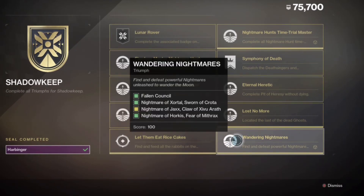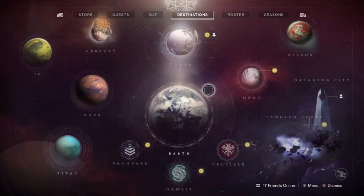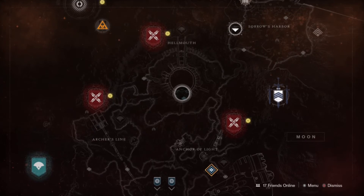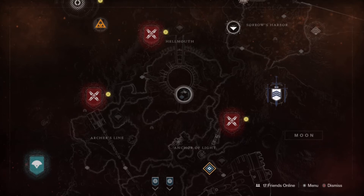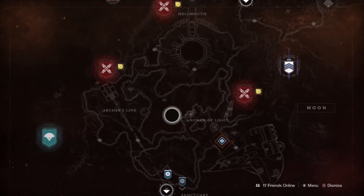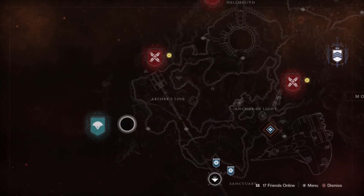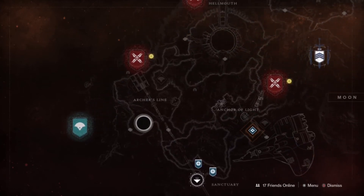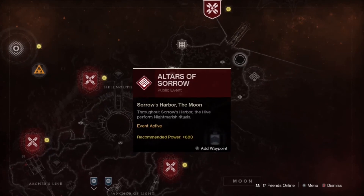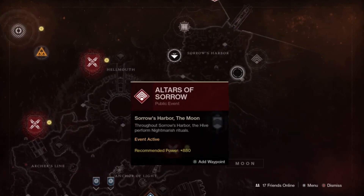There are also wandering nightmares — fallen council, nightmare enemies and such. They rotate weekly, one per area. In the Hellmouth there's an ogre right in the center. On Anchor of Light, there's a cave on the back side of the lost sector building. On Archer's Line, it's where you first spawned in Destiny 1 on the Moon. In Sorrow's Harbor, go to the side of the big tower — there's a little doorway down below the main area.